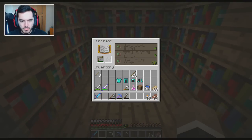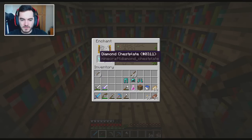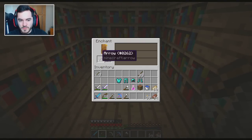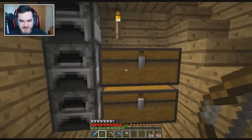Let's see what we have here — unbreaking 3. When it starts with unbreaking 3, I'm always like, 'Oh, it's not that great.' We still have the fire protection over there, but let's see — what can we enchant the crafting table to? Nothing. How about the stick? Nope, no sticks. If only you could enchant your arrows too — that would be great. But alas, you cannot. It's a sad, sad day.